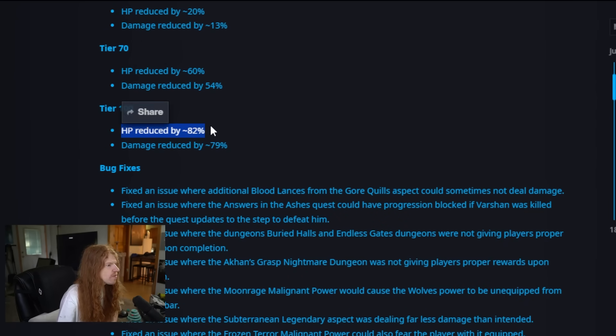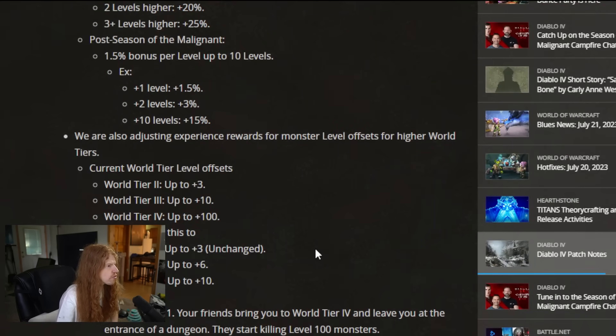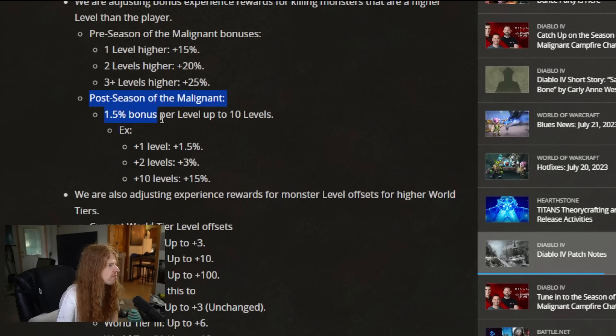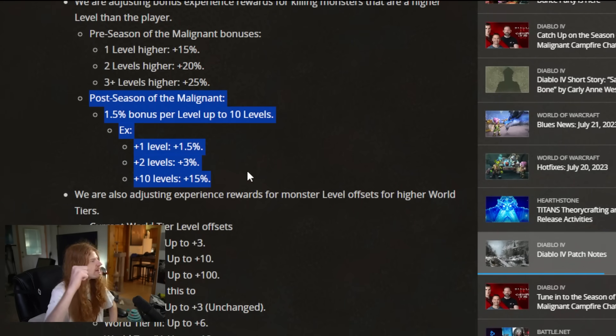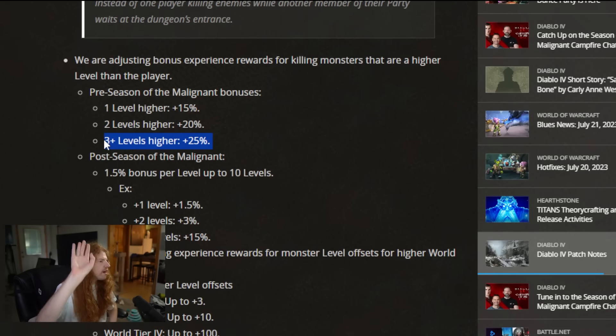Look at tier 100: HP reduced by 82%, and damage reduced by 79%. Now, if we remember from the patch notes, this is significant because after the post-season patch, you have to be 10 levels above the minions in order to get the max XP bonus. It used to be three, meaning the Nightmare Dungeon tier you needed to push above your level was much lower to get the max experience the game would offer.